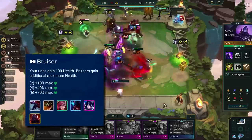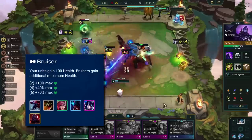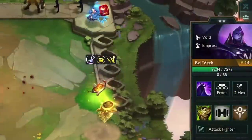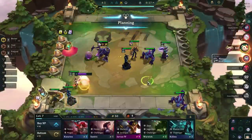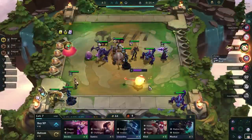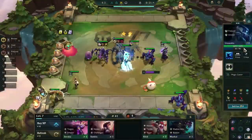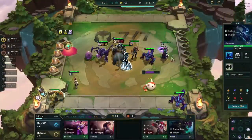The trait grants 100 HP to every unit and also gives out an HP multiplier to every bruiser. If you have 6 bruisers and a bunch of HP items, then you can reach quite impressive numbers. Unfortunately, there is a bug that absolutely crushes this trait. If you upgrade any bruiser or any unit with a bruiser emblem, then they won't benefit from the HP multiplier.